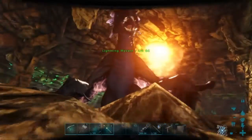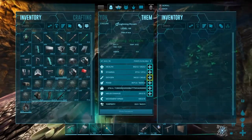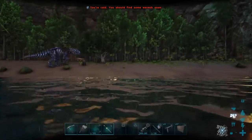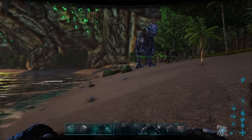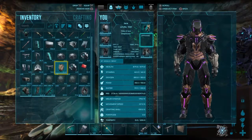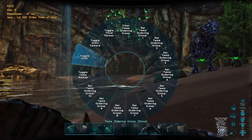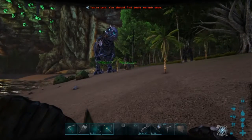I got super lucky with this lightning wyvern and got level 64, which is the best I've ever gotten for a wyvern. Sorry if I sound weird — I just got over being sick and I'm very congested. Also, these gauntlets I'm wearing are wyvern gauntlets, a skin you can only get in Scorched Earth. Same with this sword skin — it's just a normal sword — and this shield skin, which is just a metal shield.